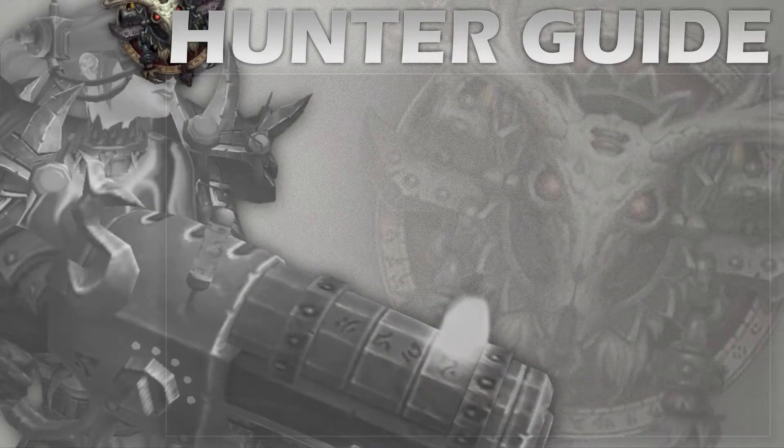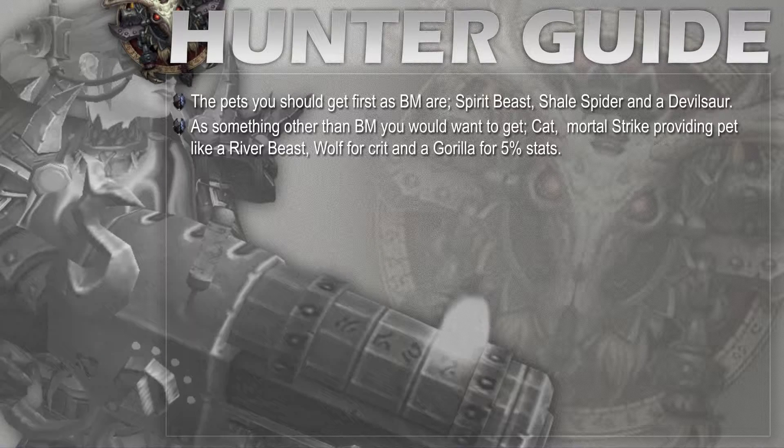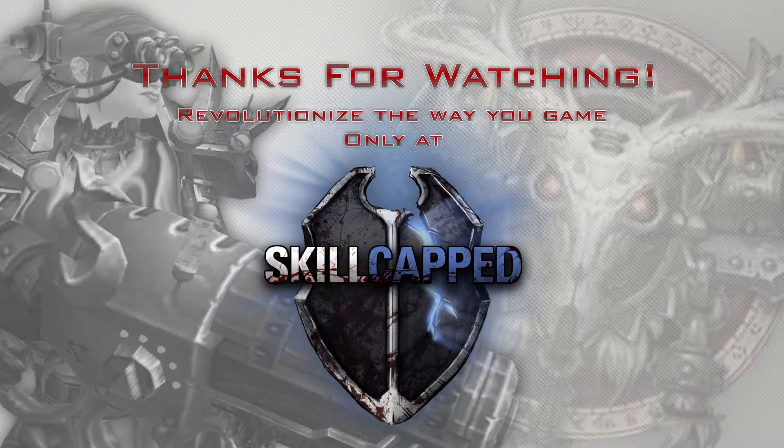To wrap it up, as BM get a spirit beast, a shale spider, and a devil saur. You could also grab a clefthoof for versatility and multi-strike, but you'll rarely need it. As non-BM specs, get a cat, a mortal-wounds pet like a river beast or scorpid, a wolf for five percent crit, and a gorilla for five percent stats. Note that other pets may provide the same buffs — check the hunter pet database on wowhead.com if you want to choose a different model. Hope this helped clarify how to set up your arsenal. Thanks for watching and peace out.